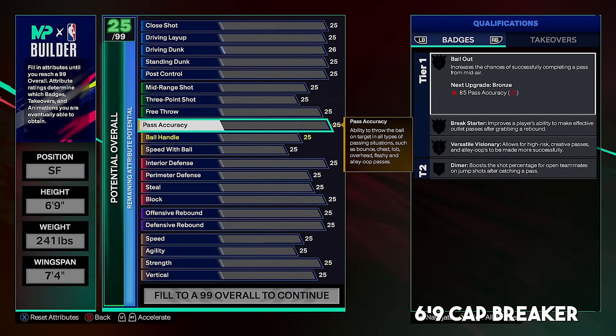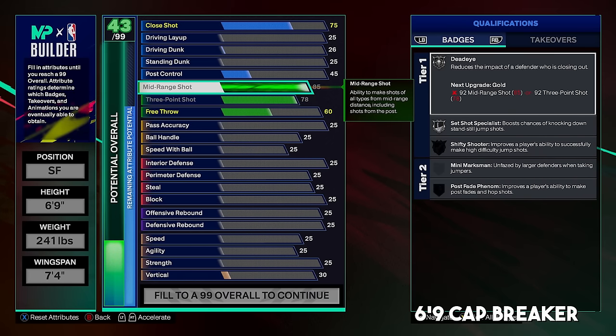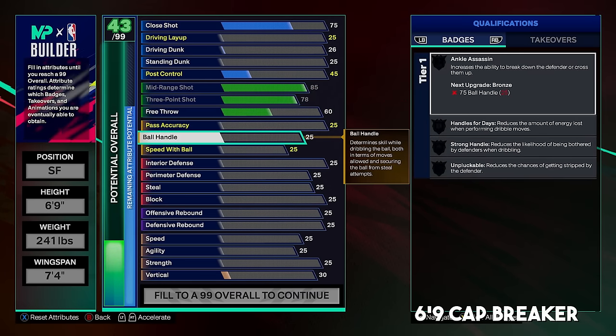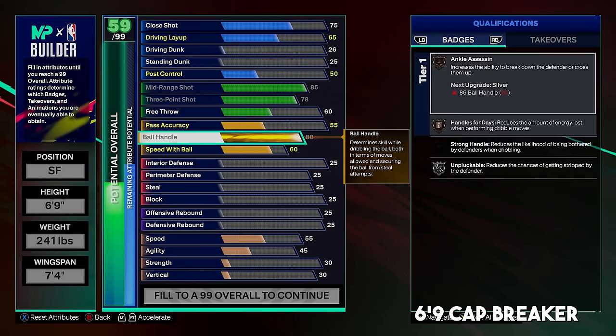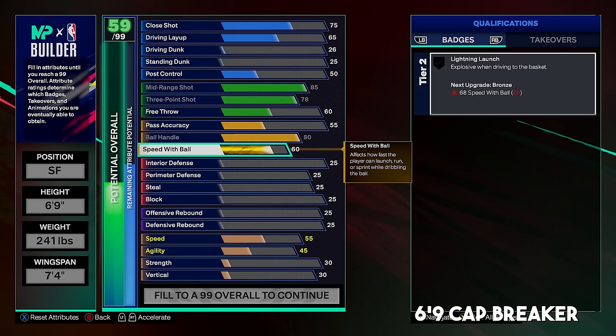Starting with the shooting stats, we're going to max out the mid-range and the three — that's going to give us silver shooting badges, and you can also shoot the mid-range moving. On to playmaking: we get an 80 ball handle. You can't get 81 for silver handles every day, but this build is 6'9, the tallest height you can go while still getting all the drill moves. We're getting 68 speed with ball, but speed with ball is really based on the lightning launch badge — it's a tier two badge on this build because it's 6'9, so you could plus one it at silver.